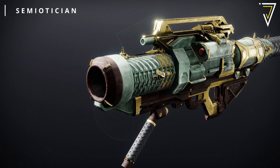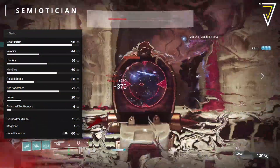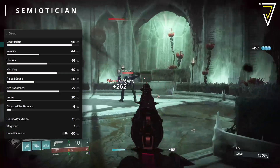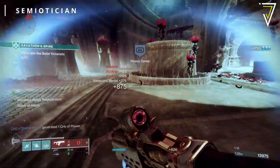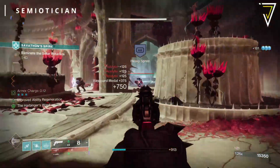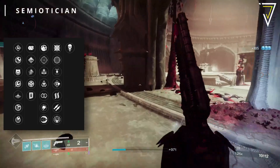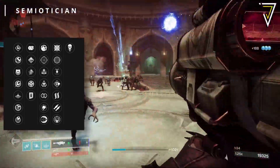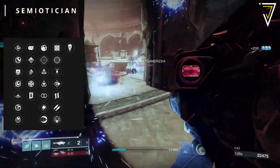Last but not least we have the Semiotician, a legendary strand rocket launcher — high impact frame, slow firing but high damage — at 15 rounds per minute with a reload of 3.48 seconds. Some main rocket launcher perks got updates in Season 22, including Bipod, and thankfully this rocket launcher rolls with that perk. For barrels, Volatile Launch or Confined Launch are the most popular choices. Alloy Casing reduces stability but massively improves reload by plus 30. Main trait column options include Impulse Amplifier, Build Prep, Perpetual Motion, Keep Away, Shot Swap, Wall Spring, and Stats for All. The final column offers Explosive Light, Bipod, Hatchling, Frenzy, Danger Zone, Harmony, and Pergolist.